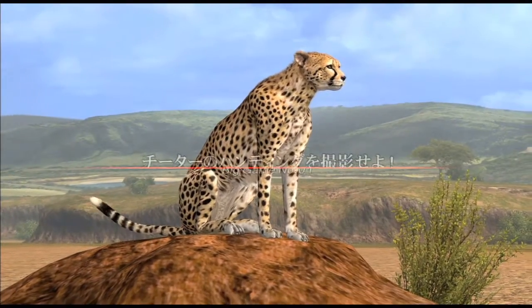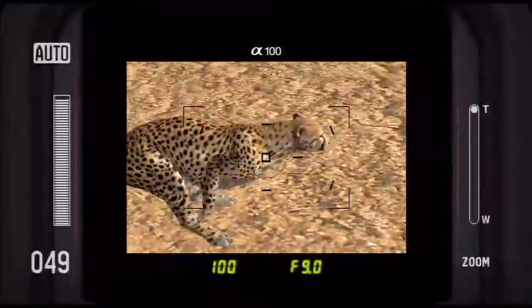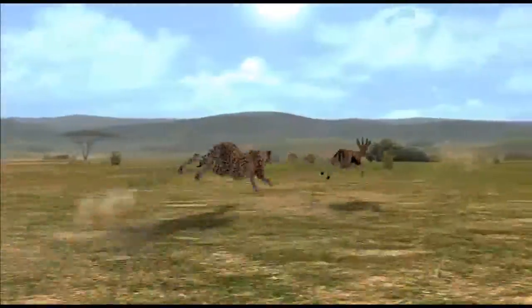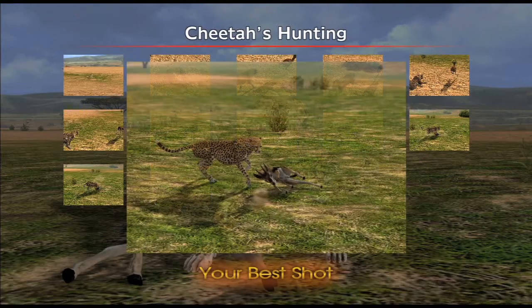You'll also take on exhilarating assignments called big game trophies. There are 20 in all, and the first requires you to get an action shot of a cheetah hunting gazelle. Racing alongside the cat in the back of a Suzuki Jimmy, you'll rapidly snap off a series of shots, and the game will identify the best one for submission.